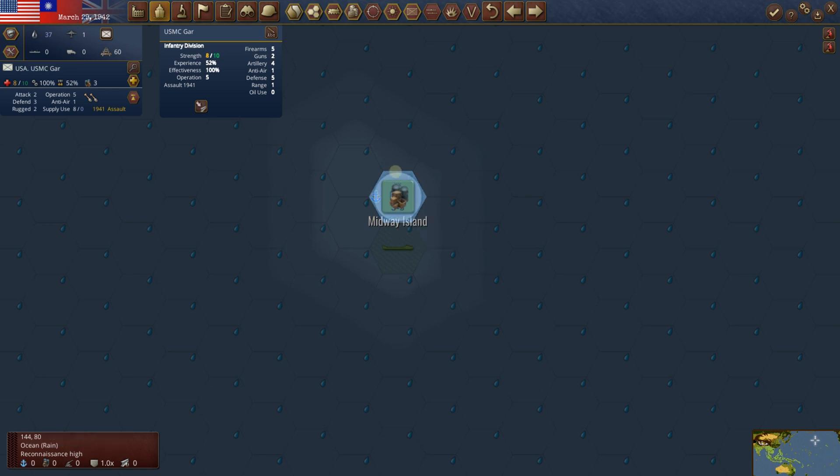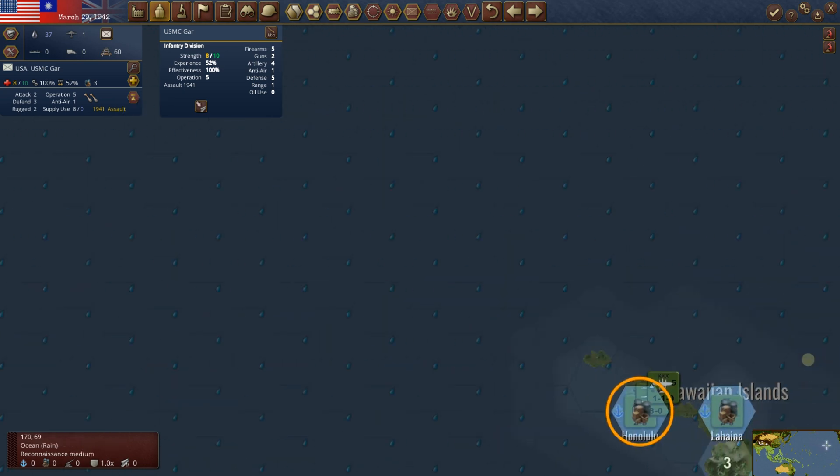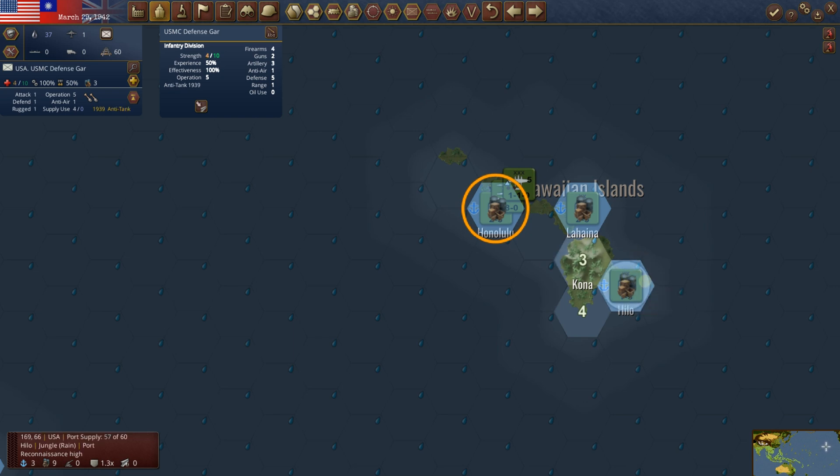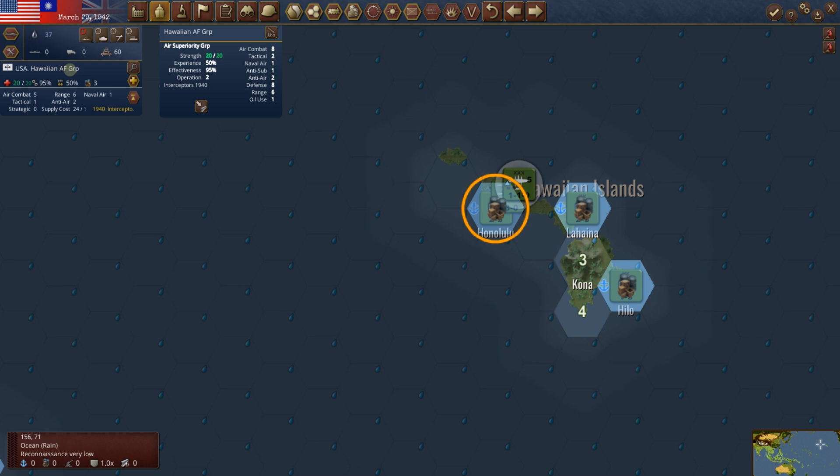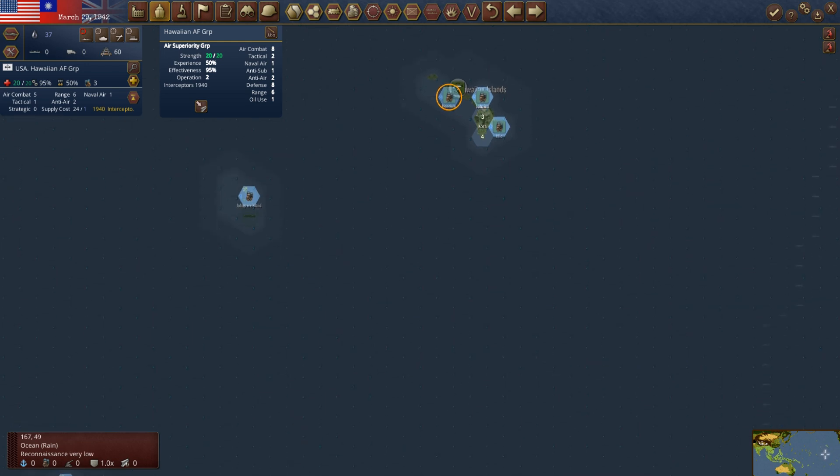Midway is building up — it's 8 of 10 now. We had that on priority for a while. I wouldn't mind getting some planes up there if we ever have enough transports. The Infantry Division here is 8 of 10 as well. The 24th Division is almost at full strength. We have all of these ships and we're not doing a whole lot with them right now — if we're not going on the offensive we may as well sit here. The Hawaiian Air Force group is 20 of 20 — it's an air superiority group. They'll probably sit at Pearl Harbor the rest of the game.